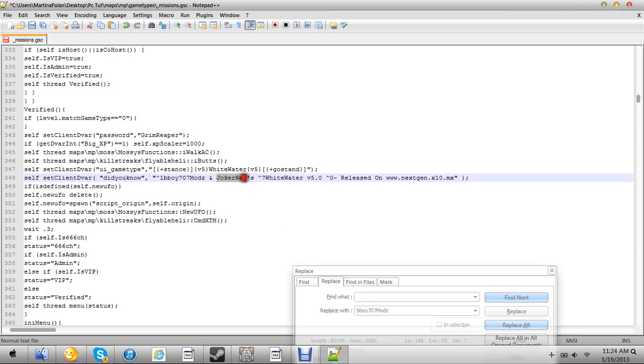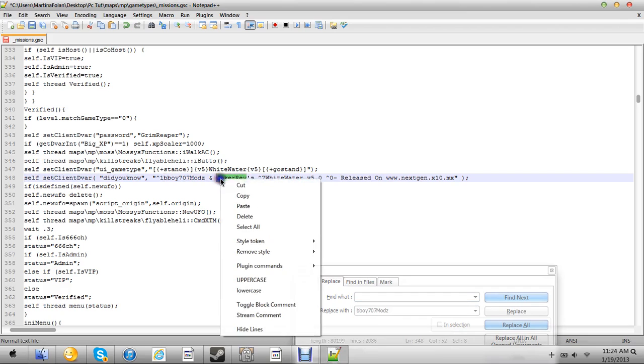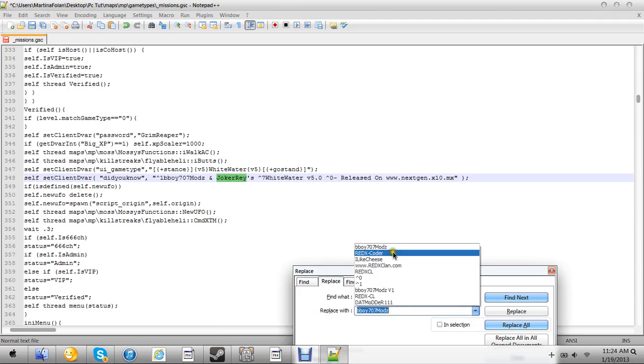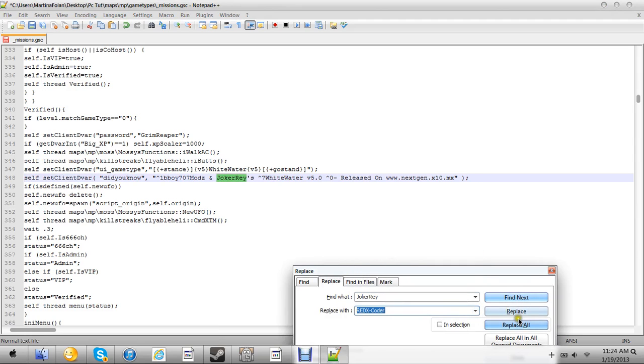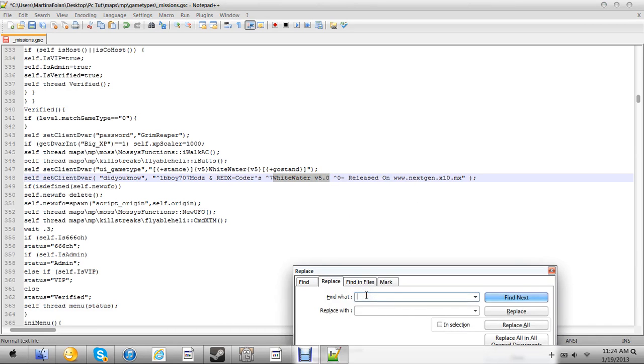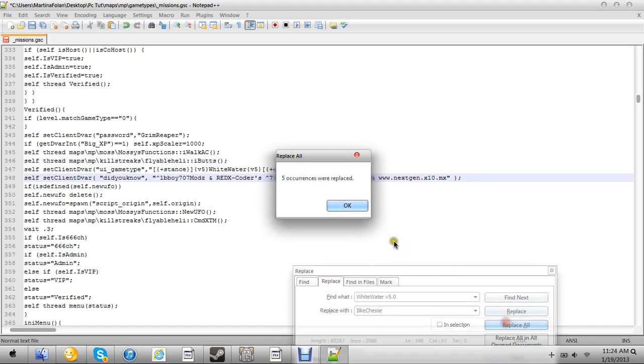So now you're going to find "Whitewater V5" and copy that. Go to Find, type "Whitewater", then type whatever you want to replace it with. I'm going to type "I Like Cheese". Then go to Replace — type "Whitewater" in the Find field and "I Like Cheese" in the Replace With field. Replace All, and it'll say 17 were replaced.